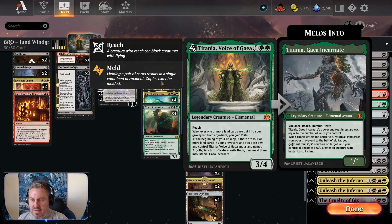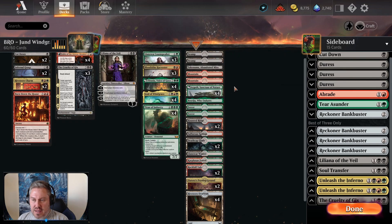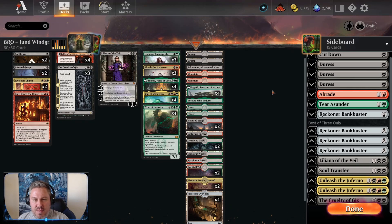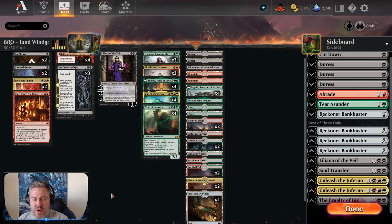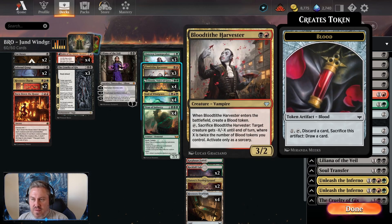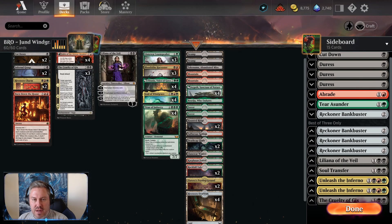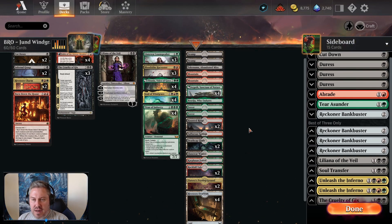I also added the other half of the meld card, Argoth, Sanctum of Nature — four of each of those. I swapped out four lands for Argoth, Sanctum of Nature. As far as spells go, to make room for Titania, I removed one Blood Tithe Harvester and one Lanowar Loam Speaker, and then Cut Down and Dress were moved to the sideboard — just a straight cut for Loam Speaker and Blood Tithe Harvester.